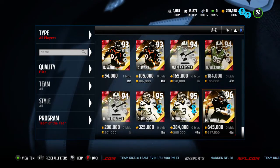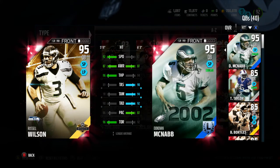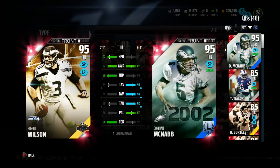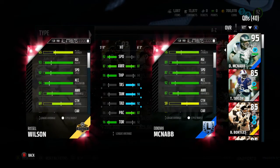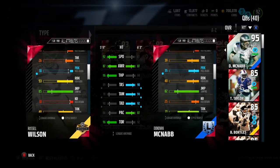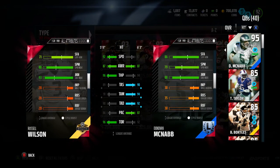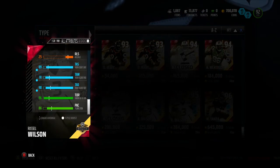Joe Thomas, Marshall Yanda, and here's the Russell Wilson. Comparing him to Donovan McNabb 95 overall: Wilson is faster by five points, same awareness, better throw power by two. But McNabb is better than all the throwing stats except on the run where Russell Wilson beats him by four. McNabb has one better play action, two better deep, three better mid, and one better short. Honestly I'd go with McNabb — he's a little cheaper and has three better carrying along with 11 better strength. Russell Wilson does have the hidden stats like ball carrier vision, spin moves, juke moves, and elusiveness, so both are not bad cards.